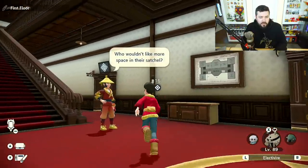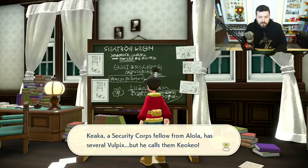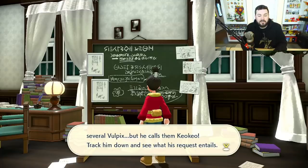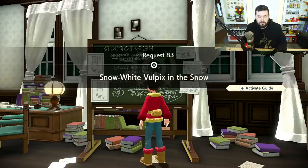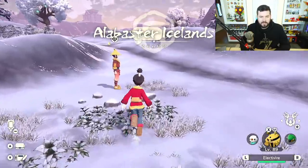After that you're going to be getting this side mission on the board: a Security Corps member from Alola has several Vulpix but he calls them 'keo keo' — track him down and see what his request entails. From here we're going to be making our way to the Snowfields Camp.